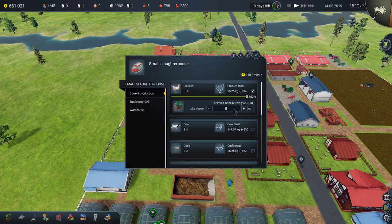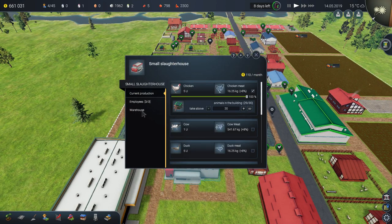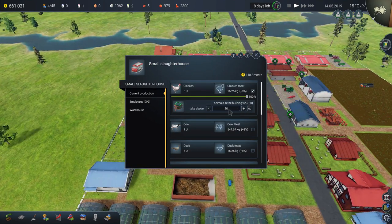Looking at the chicken — I have 29 out of 30 in my building. There's a worker from the slaughterhouse who will come collect animals. I set the threshold to 20, meaning he can take any chickens above 20. I have 29, so he can take up to 9 chickens. If I set it to 15, he could take up to 14 chickens.